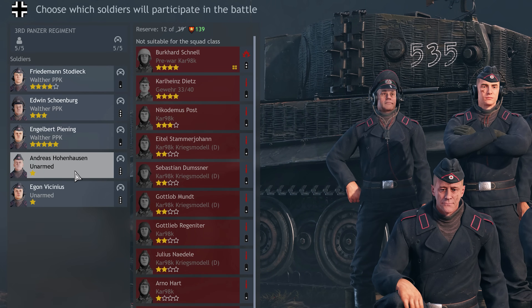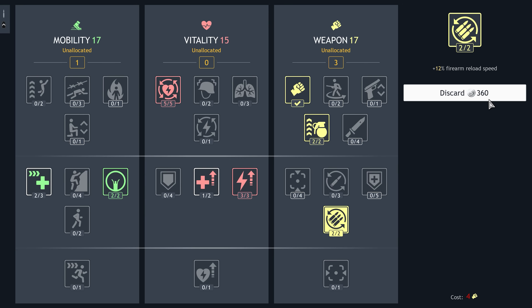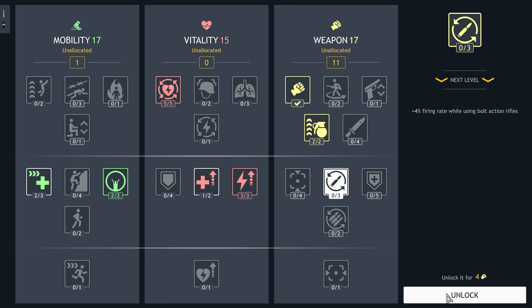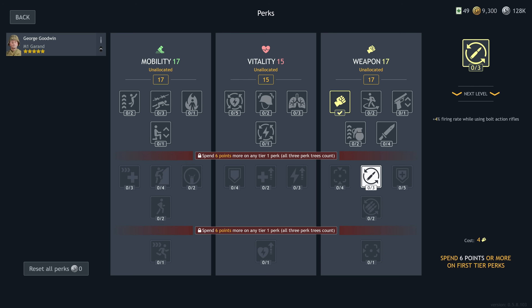By the way, you don't need to worry about correct crew placement in the hangar — in battle, the tankers will automatically take positions that best match their perks. As a final note, remember that any unlocked perk can be discarded if you don't like the result of your chosen perk combination, so you can always make adjustments or start from scratch. Keep experimenting, friends!